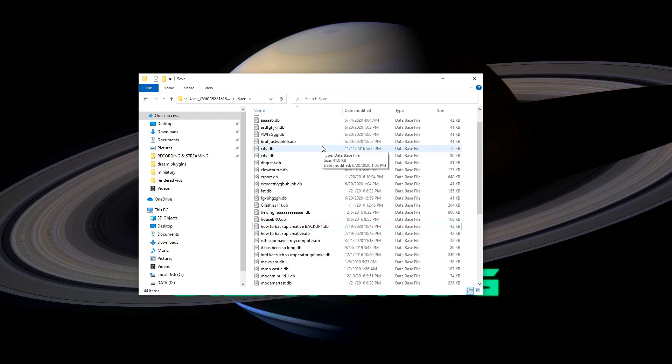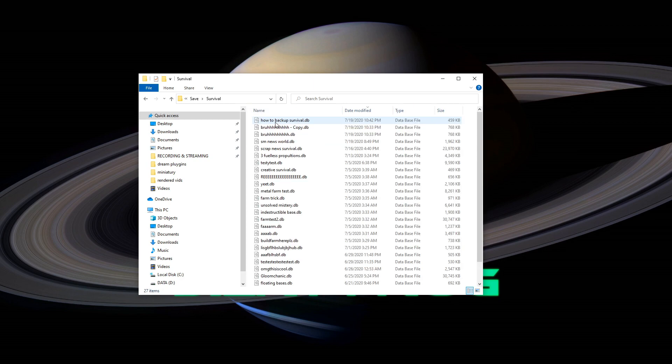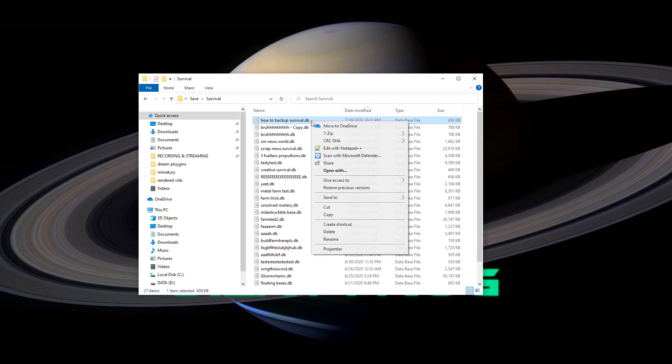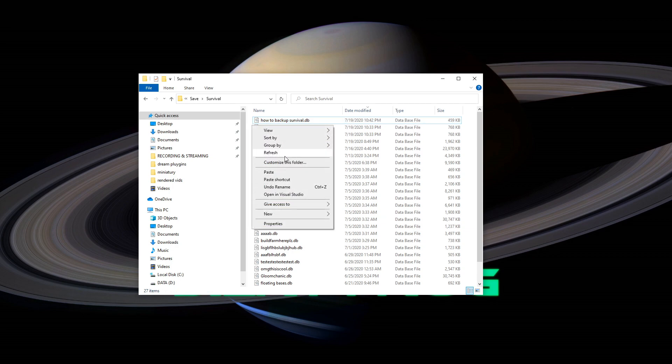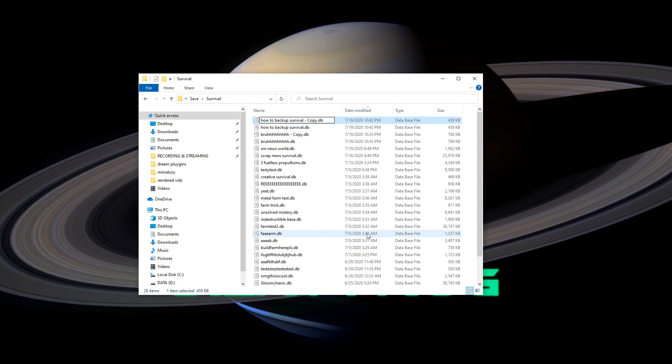In the same save folder with all the creative mode worlds, you will also have a folder called Survival. If you have a lot of files, sort by name and it should pop up at the top — alternatively, you can sort by type. Navigate into that folder, and if you sort by date modified, your latest save will be right at the top. Repeat the same steps as with creative mode: copy it and paste it. I also suggest renaming it to something easier to understand, like just adding 'backup' at the end. Remember not to use any special symbols in the file name, and do not remove the .db extension at the end.